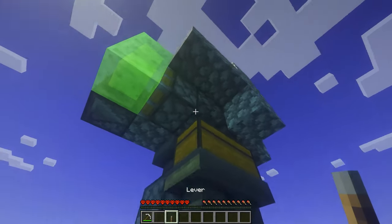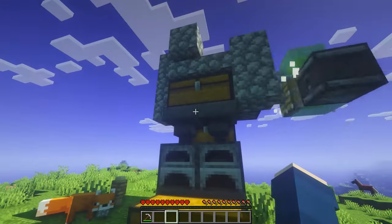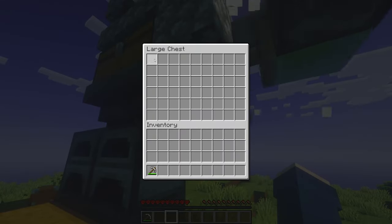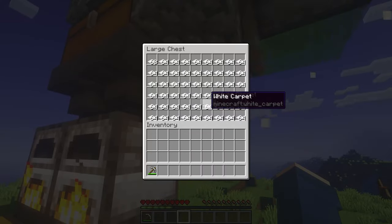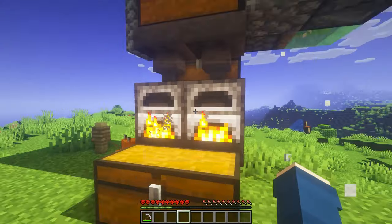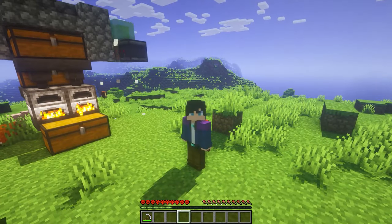Then put your lever right next to the sticky piston and flick it two times in order to activate the machine. You can stop it at any time by flicking the lever again. All that's left to do is let the machine run for a little bit so it can fill up with carpet, and then bam — you have infinite fuel. Kinda crazy.